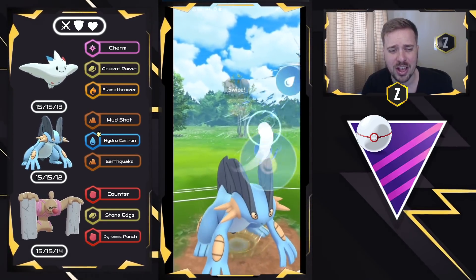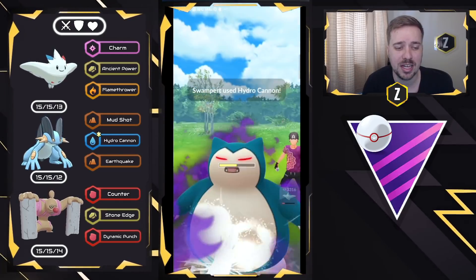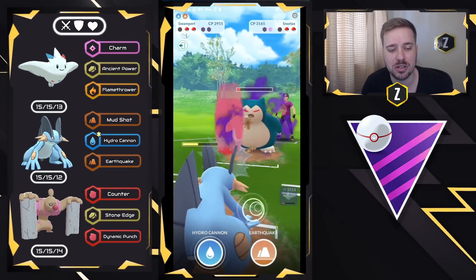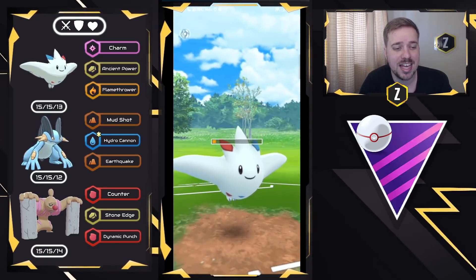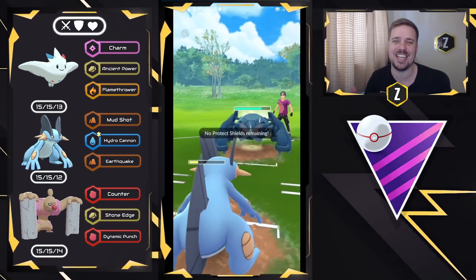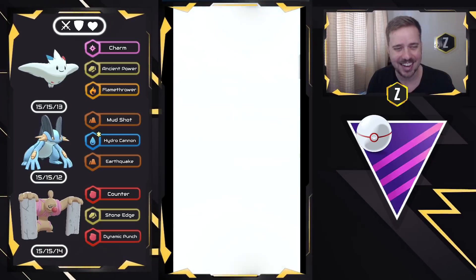Snorlax and Metagross is something Swampert can potentially handle. We shield the Body Slams — they do quite a bit of neutral damage. In hindsight, I think I should have gone for an Earthquake here, knowing they would likely no-shield it. Earthquake does more damage, and then go for Hydro Cannons. Ultimately we just spam as many Hydro Cannons as possible. We almost take it out, but they get to their charge move so I shield again. We try for Earthquake at max energy, get a shield, race to the next Earthquake — but it's a CMP tie and we lose it. So unfortunate. We had it right there. Good game.